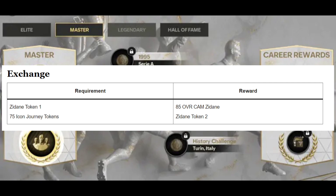Now for the exchange requirements: Zidane token 1 and 75 Icon Journey tokens. The reward is an 85 OVR Kam Zidane and then Zidane token 2.